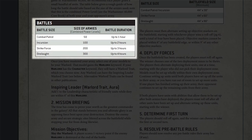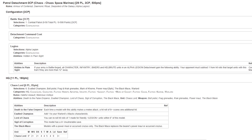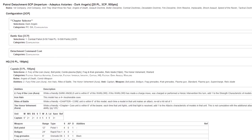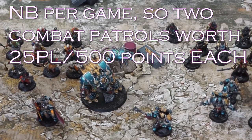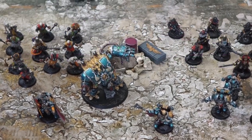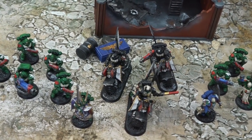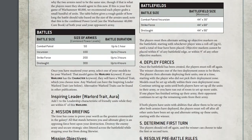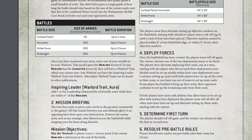We use power level, or points, in 40k to balance our armies and ensure that no one side has an unfair advantage. A combat patrol game is the smallest force we can field, constituting 50 power level or around 1000 points, and will take an hour to play. Each unit of miniatures in 40k has a certain power level or costs so many points. Power level provides a quick way of balancing your army; however, for accuracy, most players opt for points, as this breaks down specifics like how much individual unit and weapon options cost.